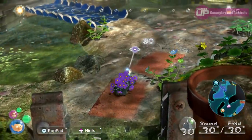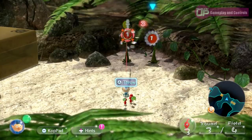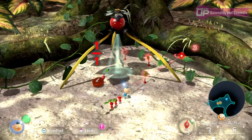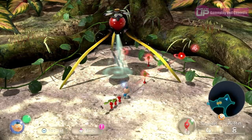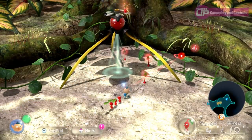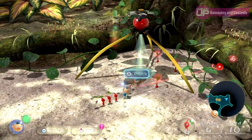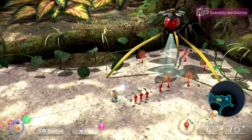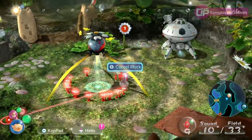Once they are out, they will follow you around. There are small pellets around the area that can be carried back to the onion by the Pikmin, and this will cause more Pikmin to sprout from the ground. They will first sprout as just a leaf Pikmin and can be plucked from the ground at this point, although if left in the ground they will grow into a bud and ultimately into a flower. The more mature a Pikmin is when it's picked, the faster it will be.